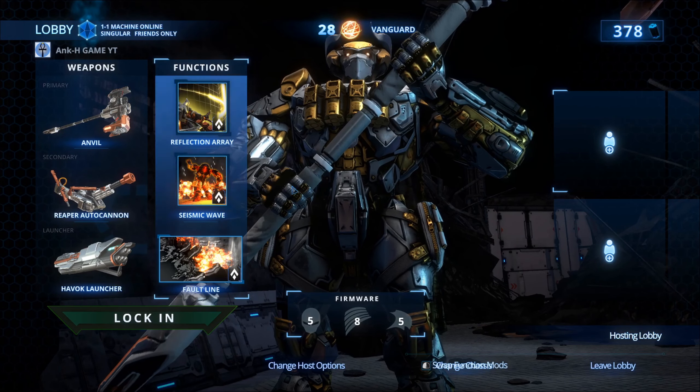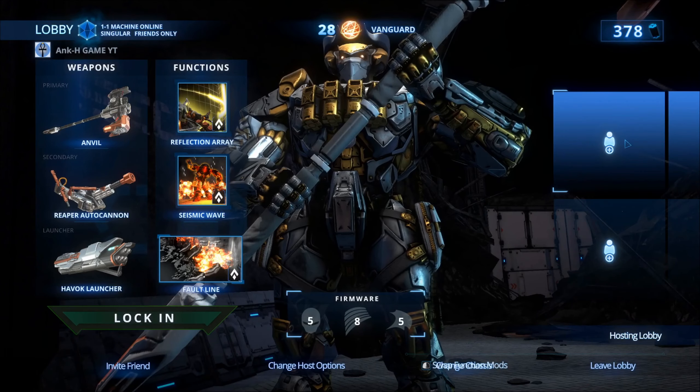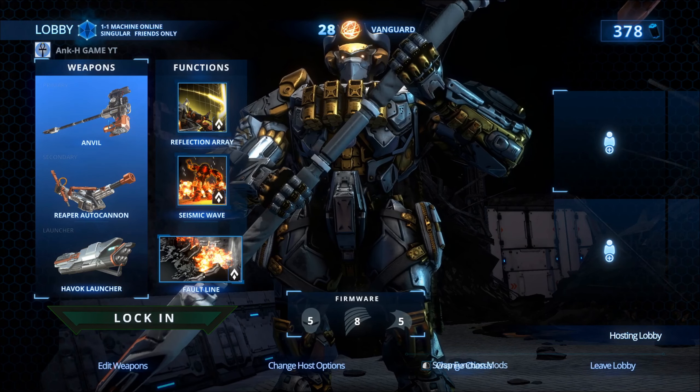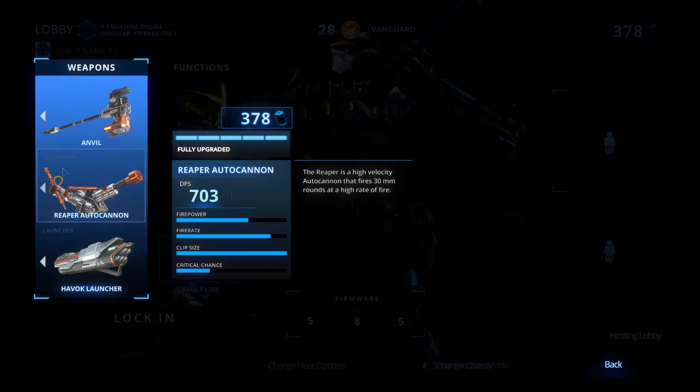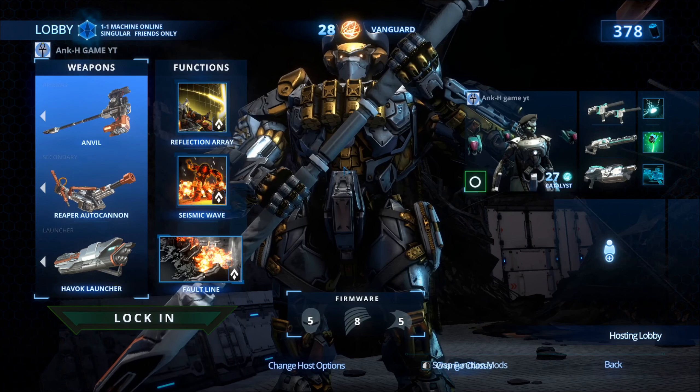Click on Invite Friend, choose the partner you want to invite, wait for your partner to accept the invitation and establish the connection. Then organize your weapons and functions and lock in.